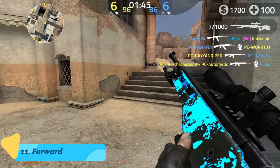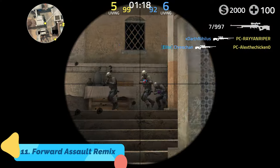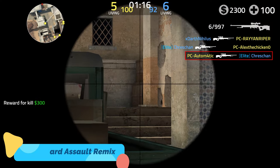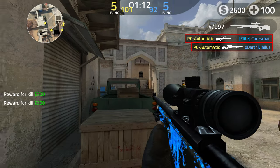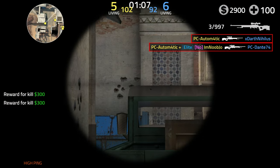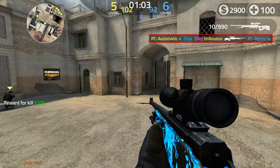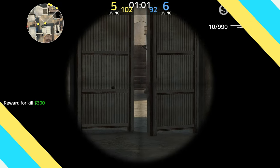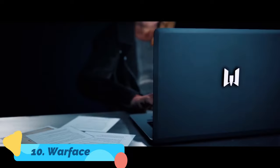Next up we have Forward Assault Remix, which is actually a browser game — no download required, just open your browser and start playing. Graphically this game impressed me a lot. It honestly looks better than most of the games on this list, especially the older ones. Since it's a browser game with no download needed, it's ideal for low-end computers.